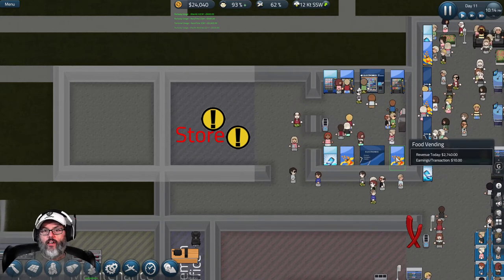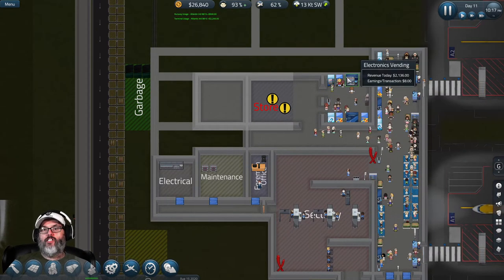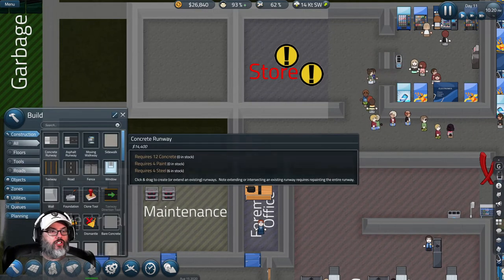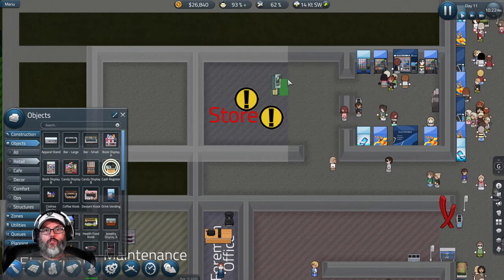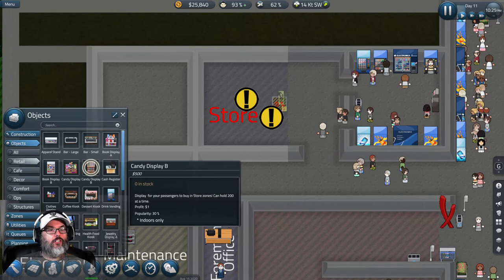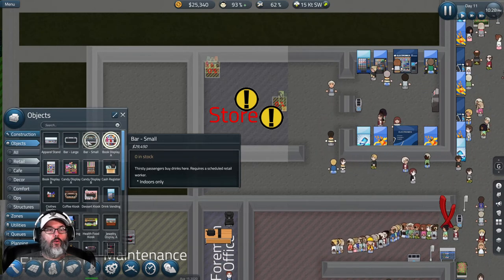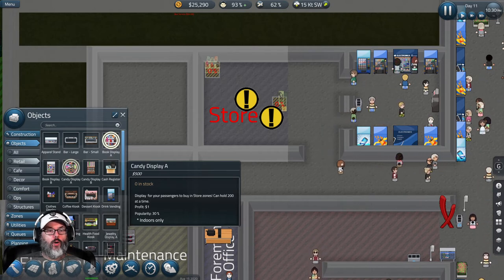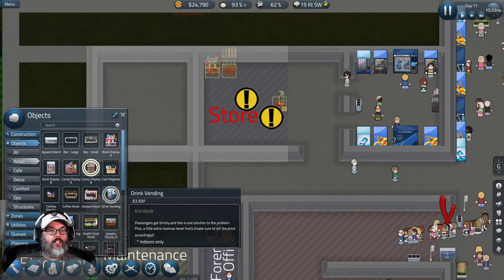We're still getting a lot of activity and picking up big numbers — really good. Now we're going to put together a store. Under Objects > Retail, first thing I need is a cash register. The green part is where the customer lines up, so we'll put that right in the middle. Our employee stands here to catch customers coming out. We're going to sell books — profit one dollar, popularity 30% — and candy and books.